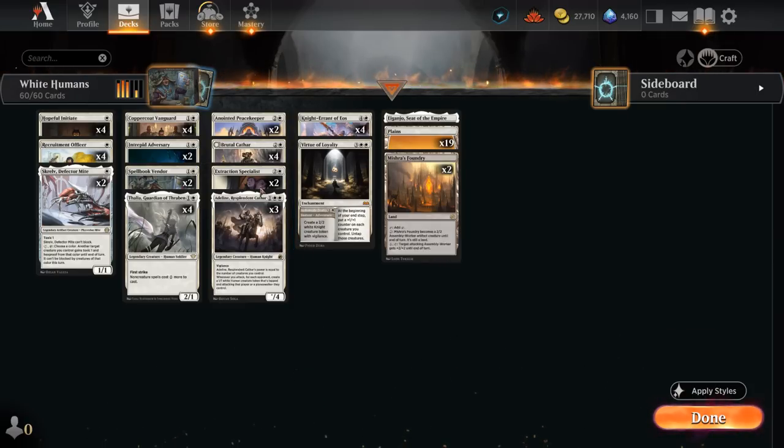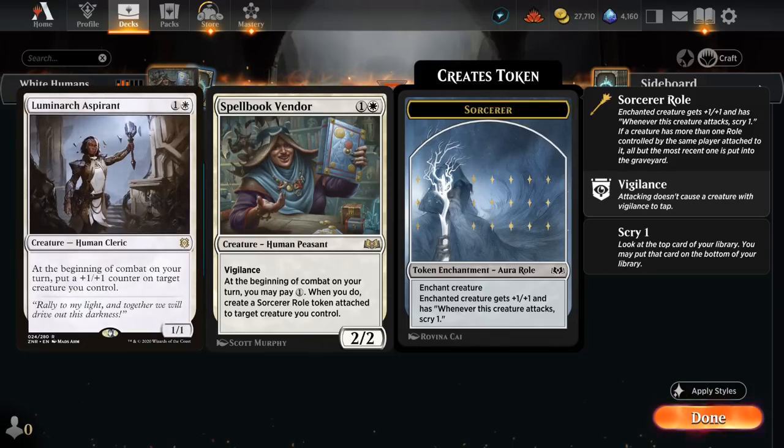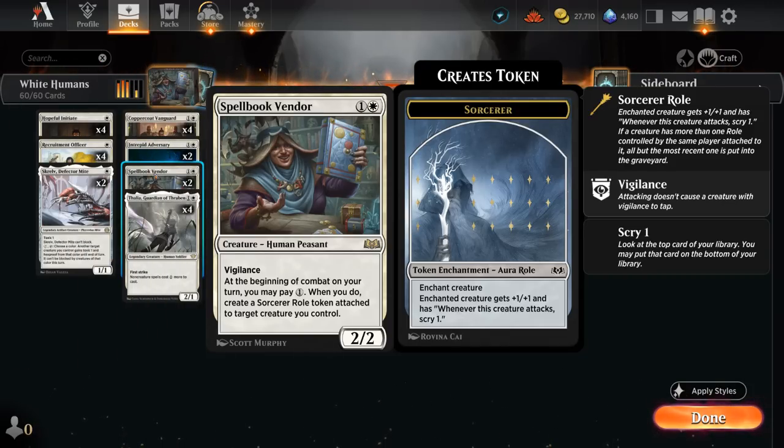We also have a new addition in Spellbook Vendor, which has been quite nice for the deck — a 2/2 with vigilance. At the beginning of combat we can pay one mana to create a sorcerer roll token attached to target creature we control. A creature can only have one sorcerer roll, so it's not like Luminarch Aspirant that can keep putting more power and toughness onto the same creature, and we also have to pay one mana here, but plus one/plus one and getting to scry one whenever we attack is still quite nice.